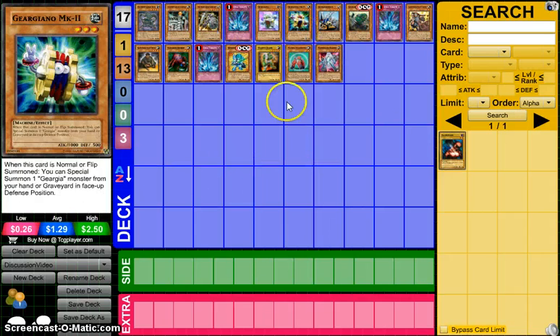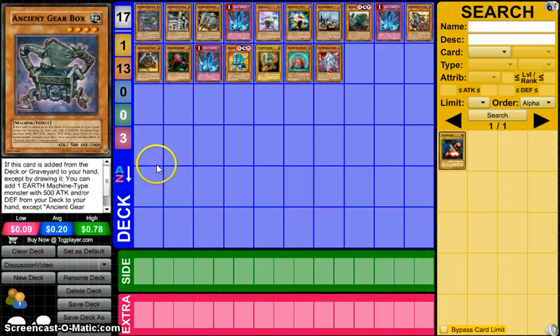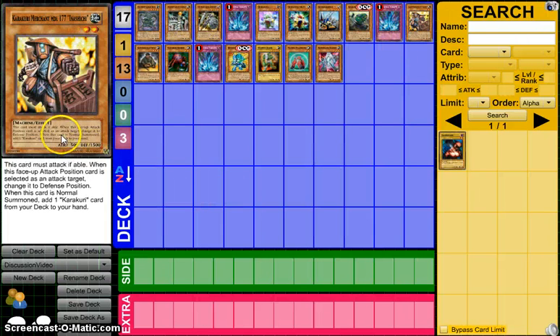After the Ancient Gears and the Geergas, we're next going to talk about the Karakuri cards that Ancient Gearbox can search. These three archetypes are all earth machine archetypes. The Karakuri card it can search is Karakuri Merchant MDL177 Inashichi — must attack if able — and when normal summoned, you add a Karakuri from your deck to your hand. That seems like a card that pure Karakuri would play.